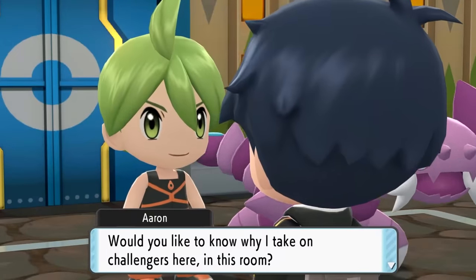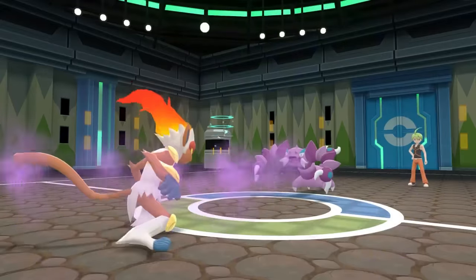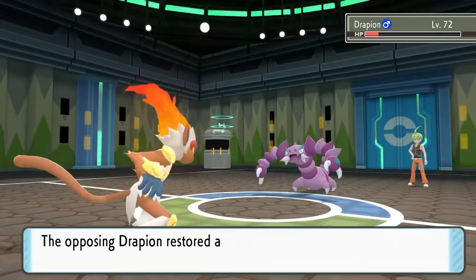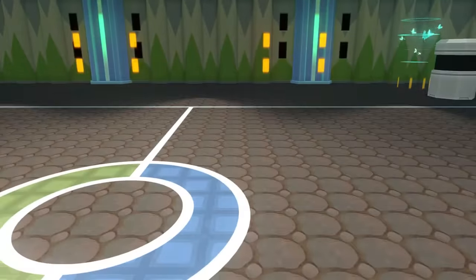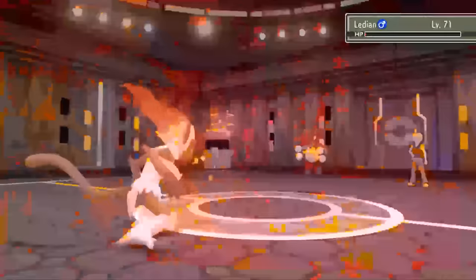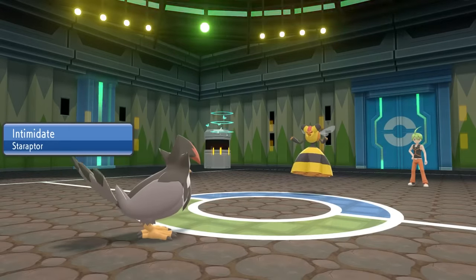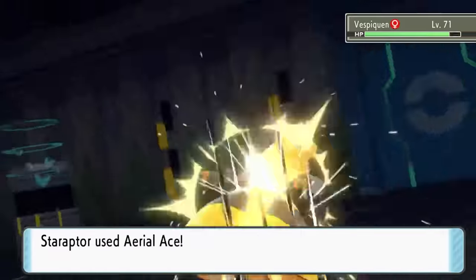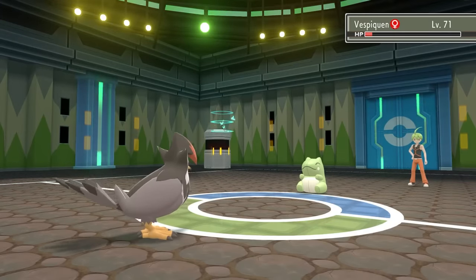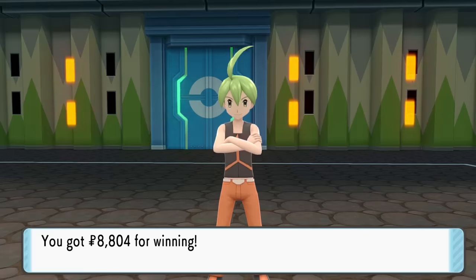Our first battle is against Aaron, the Bug user. We begin with Fake Out against his Drapion, then go for Flare Blitz which does amazing damage. Drapion uses only Toxic Spikes, so our friend is still alive — and Mach Punch takes it down. Next out is Yanmega — we outspeed it with Flare Blitz and it's destroyed. Ledian comes in next, Flare Blitz again. Scyther comes out and same thing — Flare Blitz is just too strong and destroys the poor bugs. We do lose Infernape in the process due to a lot of recoil. Next out is Staraptor — it doesn't get poisoned by Toxic Spikes because it's Flying type. After two Aerial Aces, we take down the Vespiquen he sent in. With only Wormadam remaining, we use Brave Bird and finish up the battle against Aaron, taking down his whole team.